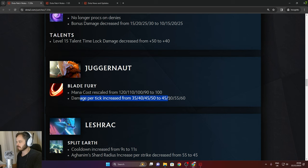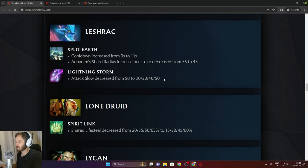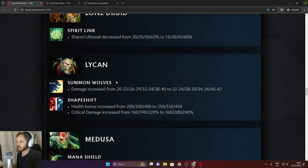Leshrac: Split of cooldown increased from 9 to 11. Aghanim Shard radius increased per strike decreased from 55 to 45. Lightning Storm attack slow decreased and rescaled. Lone Druid: Spirit Link shared lifesteal decreased from 65% to 60% in the late game.